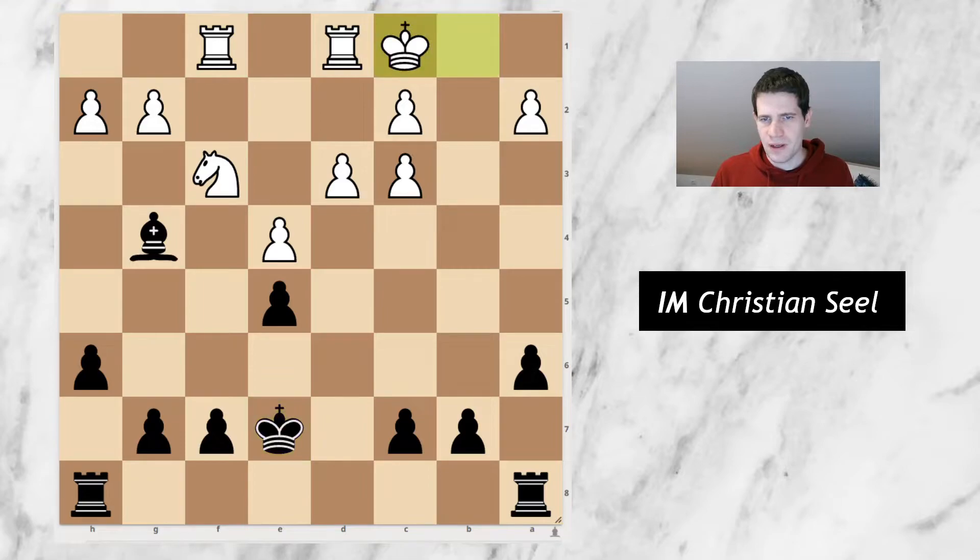Thus I went king e7, and now he played a very strong move — the move king to c1. Maybe you can pause the video and briefly think about his idea. Well it's actually pretty simple: bringing the king to the center and then making use of this rook to take the half open file. This is actually not so easy to deal with as black, because playing b6 is always slightly annoying in terms of the structure.